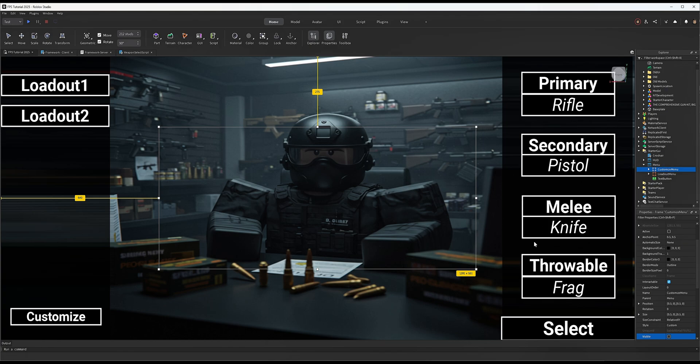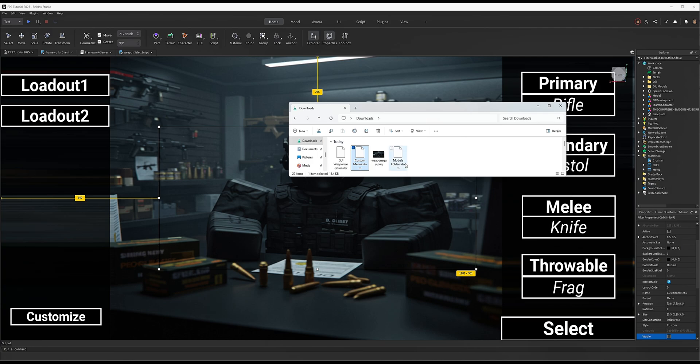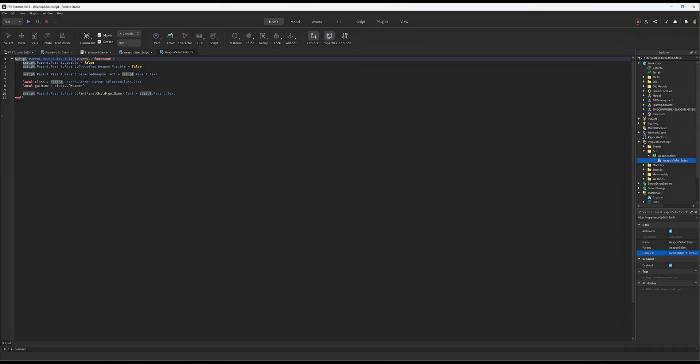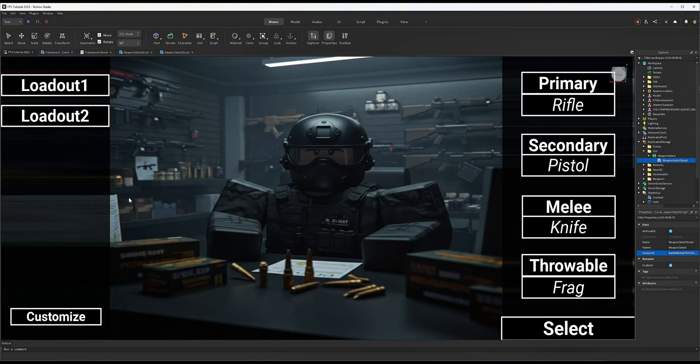This ensures the loadout menu spawns first so you can edit things. Now open the files again and drag the GUI Weapon Selection file into your game. You should see a simple GUI folder appear - take it and put it into ReplicatedStorage. This is a weapon selection TextButton with a script. For every gun you have, it uses this script to create a button with the weapon's name in the scroll window of the Customize menu.